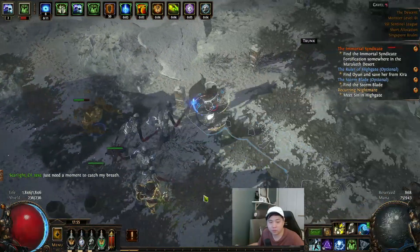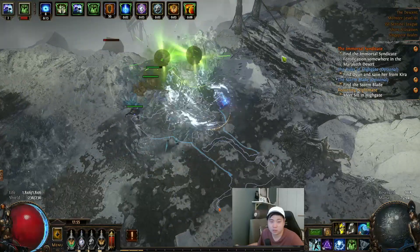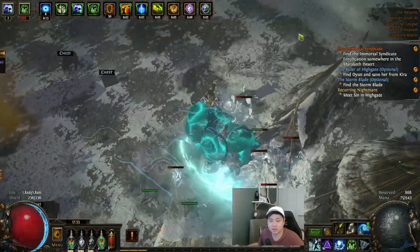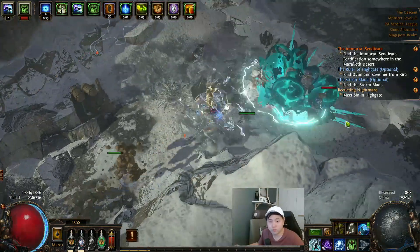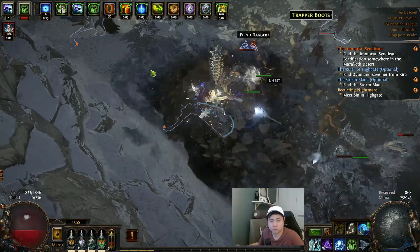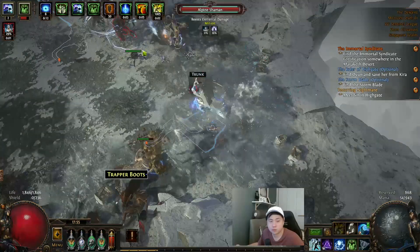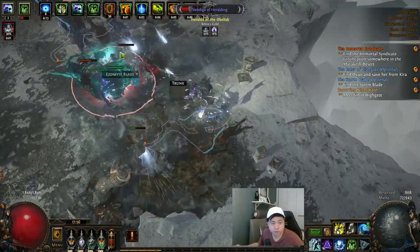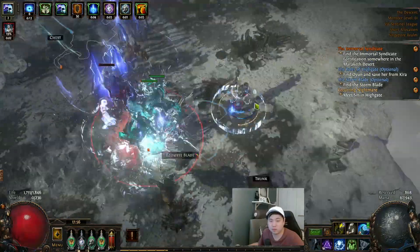I won't ignore any of the rare mobs — I'll kill every one of them. The next area is at the bottom right. Just keep sliding to the right side. Watch out for the mages hitting you. Take the boots but do not identify them. Be careful of the Arch Nemesis mobs — those are really painful.